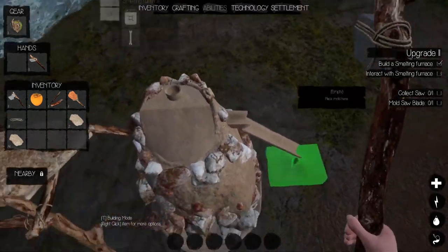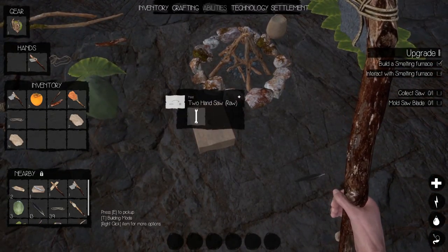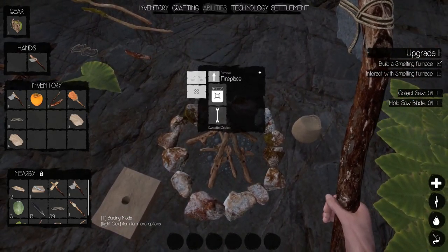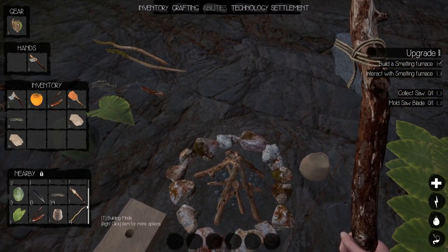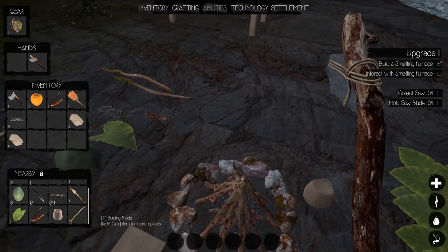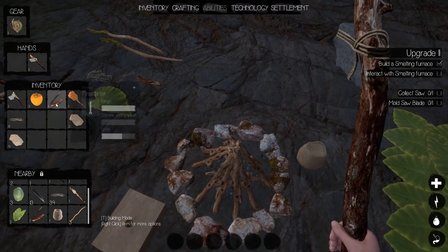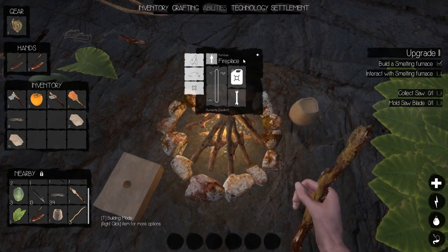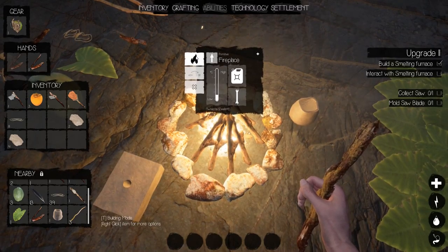Now we put these molds down beside the casting tunnel — this one's raw. We need to heat this up. Let's put more wood on the fire — some more sticks, I don't care, we can get tons of them. Light it up.